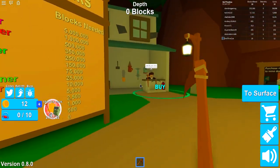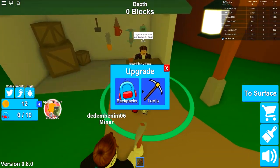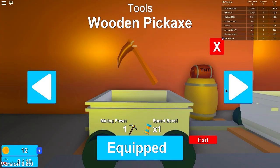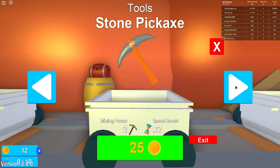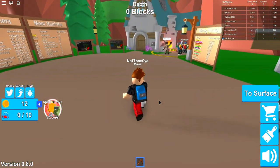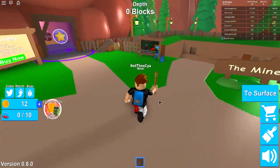So I think maybe a backpack upgrade might be the best thing we can do here — that's 12. Or maybe we should buy another tool? So let's go and check the tools out. This is the basic wooden pickaxe. The next one up is Speed Boost x2 and Mining Power 2. Let's do a couple of trips, save up for that one. I know it's not the best, but we need to get started.